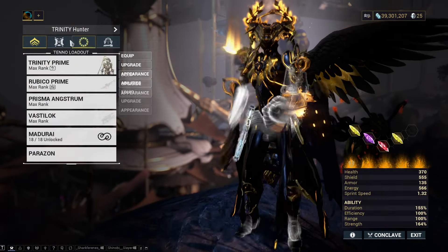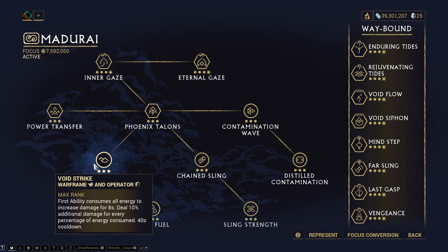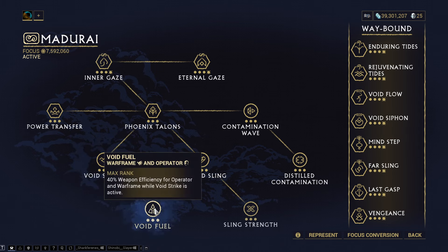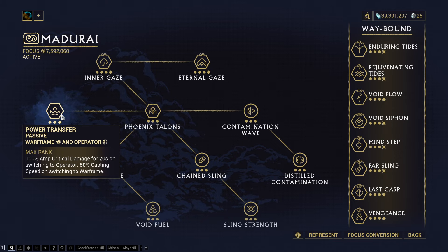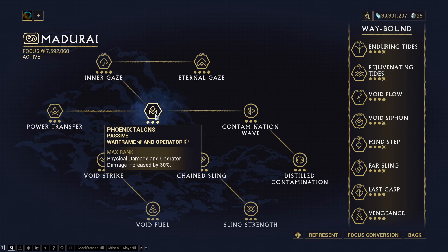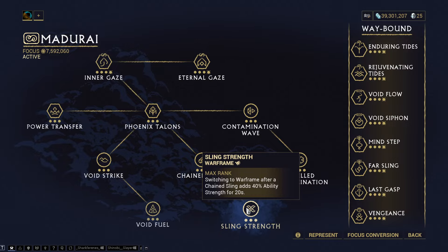Two of the most important things: Madurai with Void Strike — you probably know this already, it gives 1000% additional damage, so 10 times damage. Void Fuel also gives more amp shots, and you get additional amp damage on transferring into operator for 20 seconds. Switch in and out of operator every 20 seconds — good habit. Phoenix Talons gives plus 30% physical damage and a nice damage boost. Contamination Wave is not used. Sling Strength can be used but it involves too much micromanagement in general.